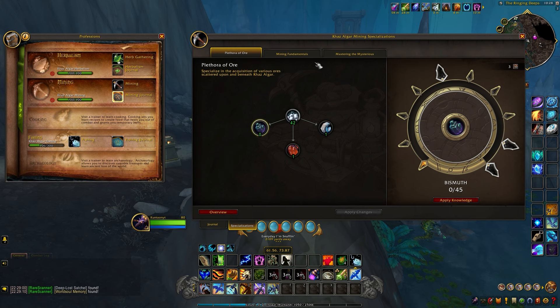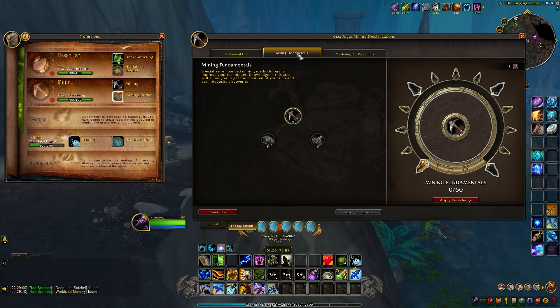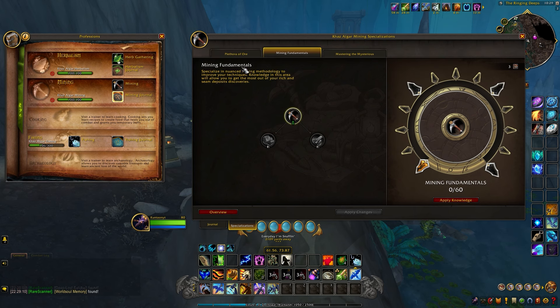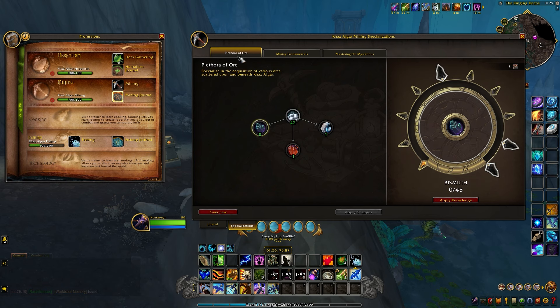If your character is not a druid, you are going to have a harder time farming this. You're going to have to pick the spec that allows you to mine nodes and pick up herbs at the end of the specialization. This takes 60 talent points and can be very difficult to achieve. It really is a giant roadblock, and if you have a druid character, I highly recommend using them.